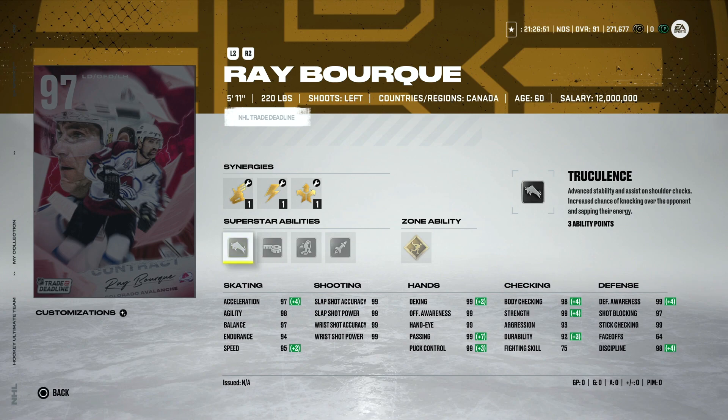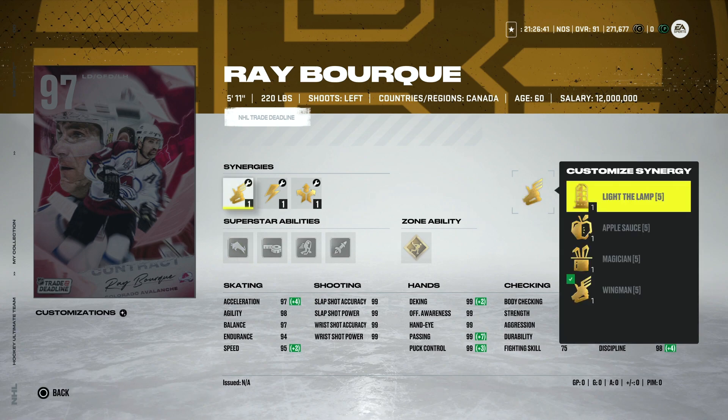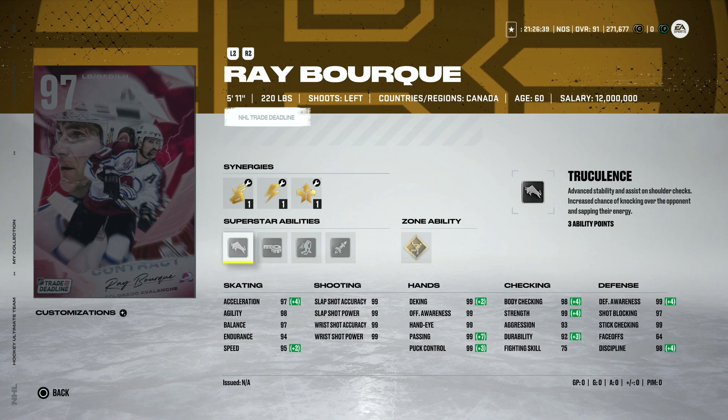That being said, Bourque is 5'11", so he's not going to handle giant forwards like Patrick Laine very well, which is why he falls down a bit on the list. He's also only got 95 speed, so when you're spending five or six hundred thousand coins on a card at this stage, you might as well wait for something a little better. That said, Ray Bourque was one of my favorite players growing up and he looks very fun — I really want to try out this Truculence build.